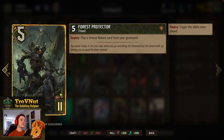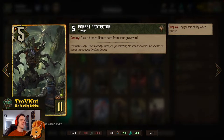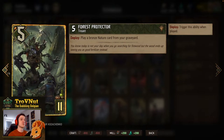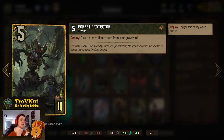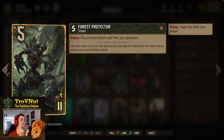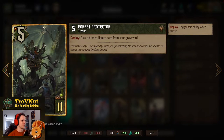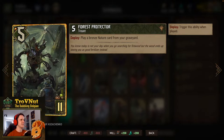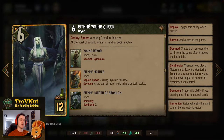The Forest Protector — 3 and 5 power for 11 provisions. On the floor (deploy) you play a bronze nature card from your graveyard: either Dryad's Caress, Nature's Rebuke, or Bountiful Harvest.